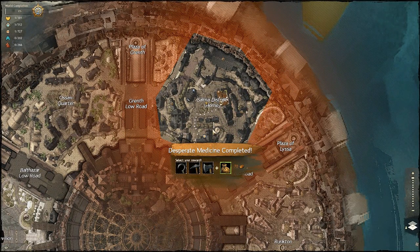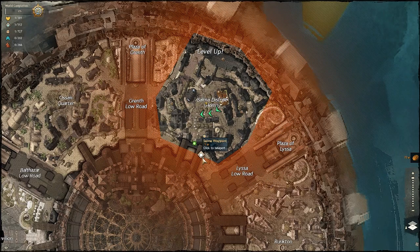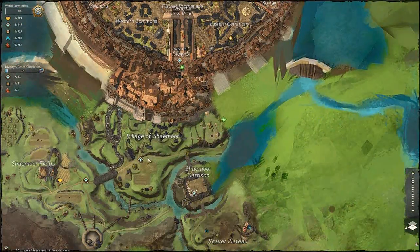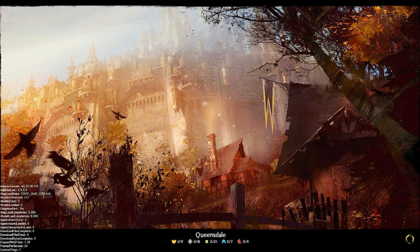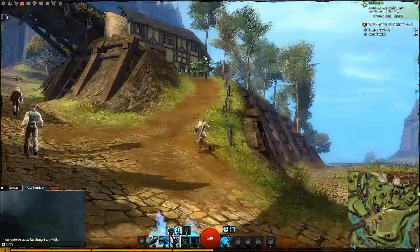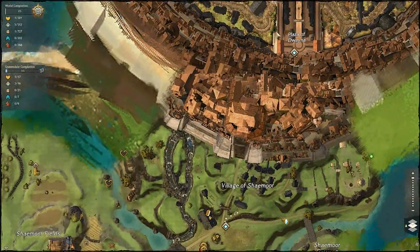You can hit your world map in anticipation of the reward prompt — the UI does come out and bugs out somewhat but you can still select your reward from within the map and immediately zone to where you want to go. We're going immediately out to the Shaemoor waypoint, not the Vigil headquarters yet. There's a little bit of debate on this specific point of the farm as to which waypoint is best — you can either go to the Shaemoor waypoint or the Duana waypoint in Divinity's Reach and run out of the main gates.